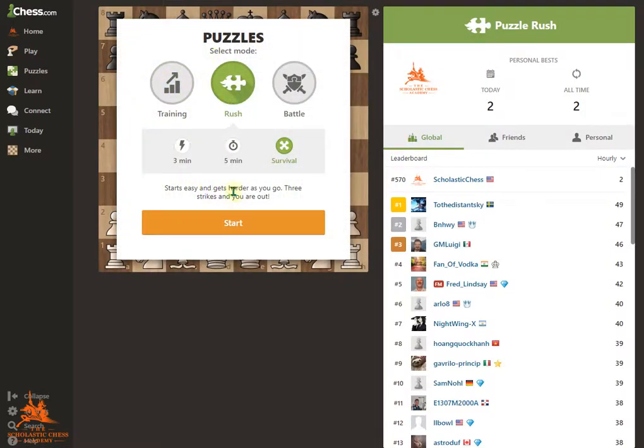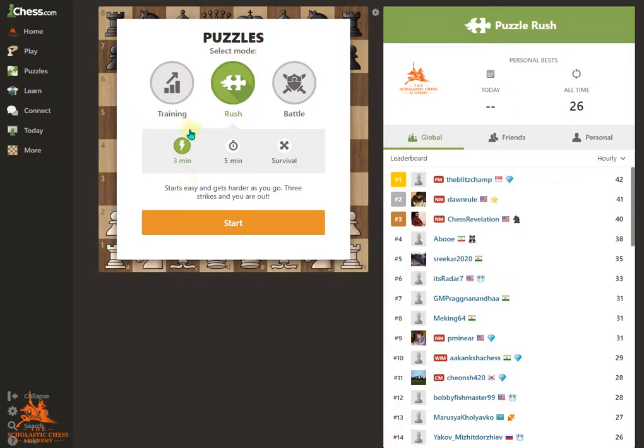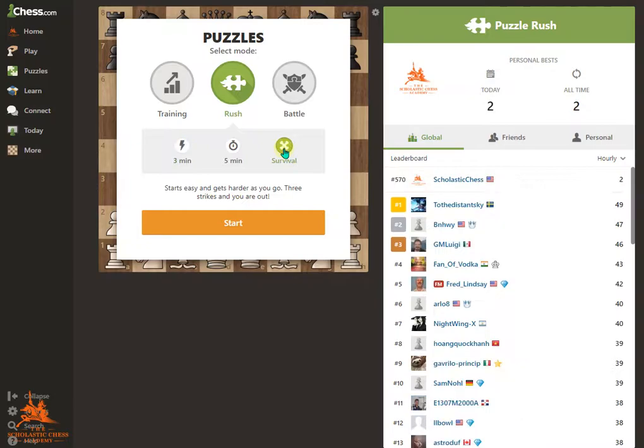A new menu pops up, and right now you have three modes. You have 3-minute, 5-minute, and Survival Mode. In 3-minute mode, you have three minutes to complete as many puzzles as possible. In 5-minute, you have 5 minutes to do so. And in Survival Mode, it's completely untimed, but after you miss three problems, the round ends.